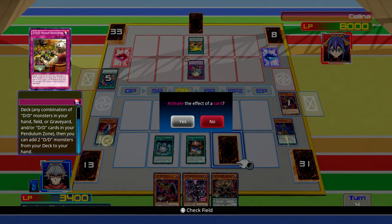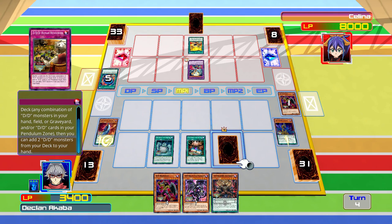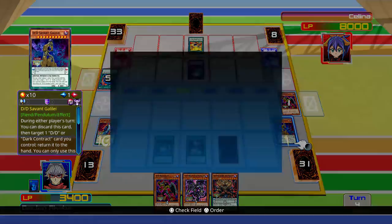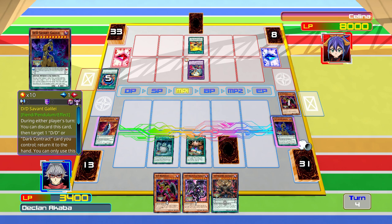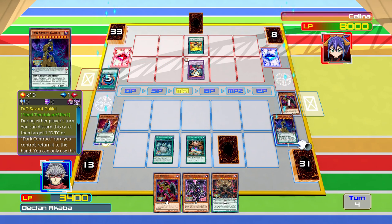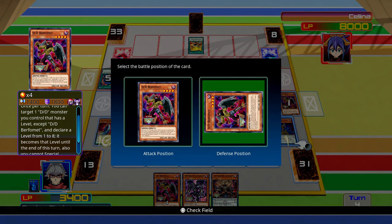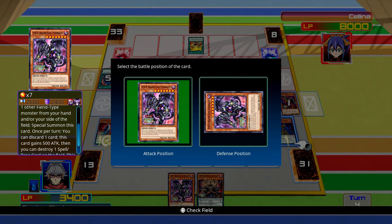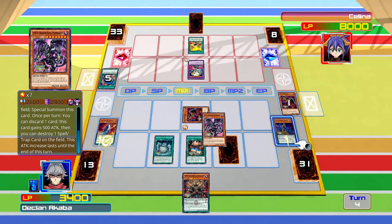And then Savant Galileo. We can activate DD Human Resources, which gets shuffled into the deck and then you can add two DD monsters. We can Pendulum summon these three. Now we've got to work out how to get rid of that Lunalight Leo Dancer because right now I have no idea. So we're going to appear in defence - I think we should be able to do something with the next XYZ summon.